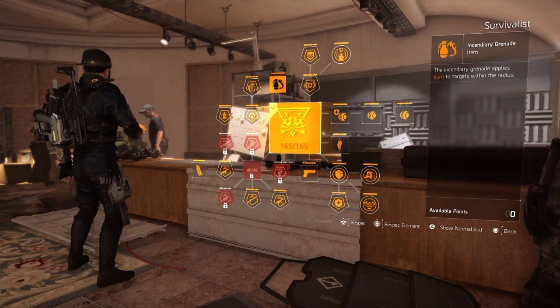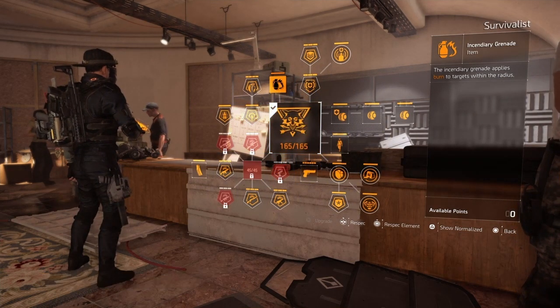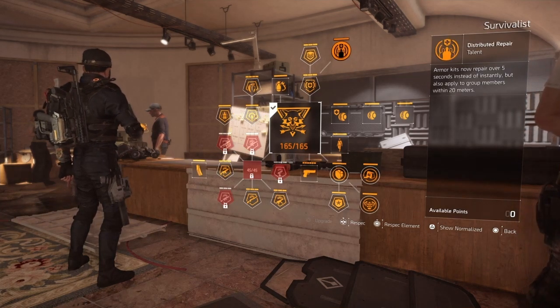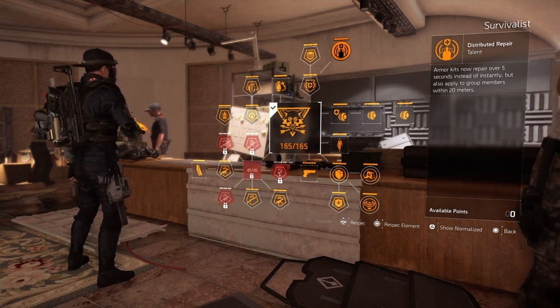We're starting off with a Survivalist specialization for the incendiary grenades. They're really good for blocking up hallways, and when you hit someone with them it causes burn damage, stops them from strafing and aiming, and you get some additional damage on them.